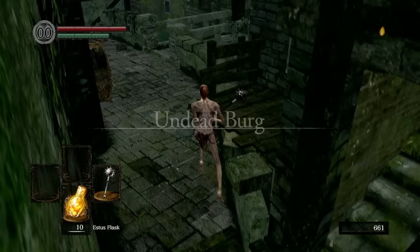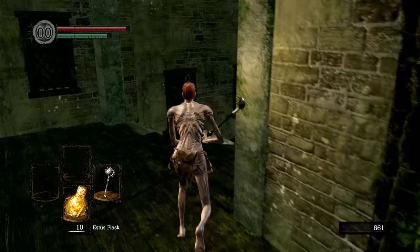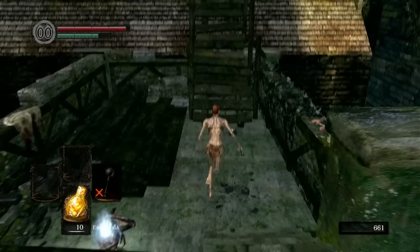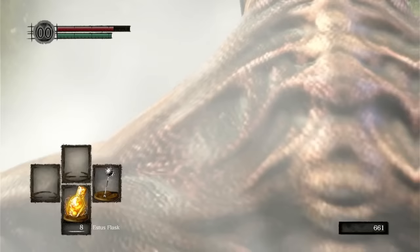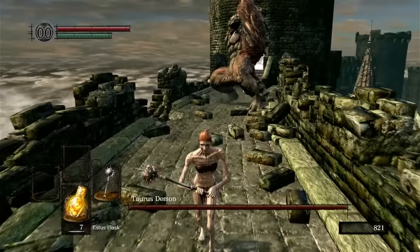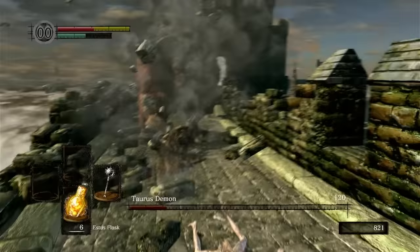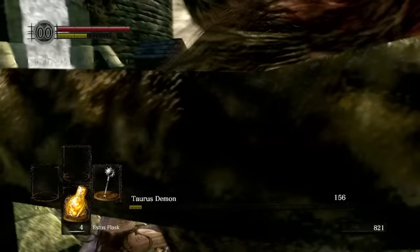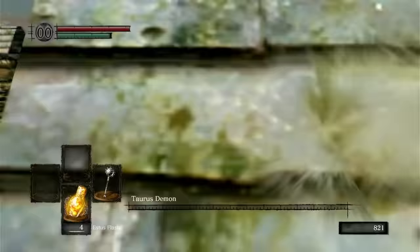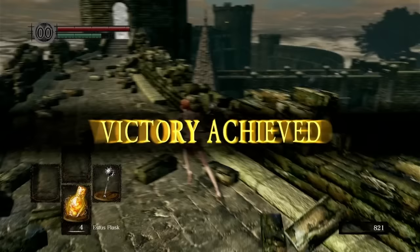My initial strategy was to get as many NPCs to Firelink Shrine as possible for the most options. I wanted to get Griggs first, but ultimately decided it would be better to wait, as I was getting wrecked by the local hollows. It was only fitting that we begin this run with the Taurus Demon. After taking out the archers, I engage in the 1v1 and it's easy, although I was playing sloppy. We take him down with the Morningstar, and while it inflicts bleed, I was only able to proc it once.